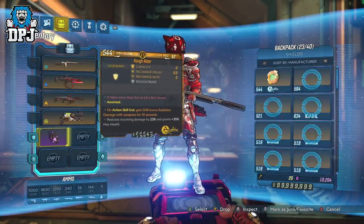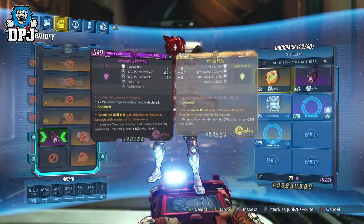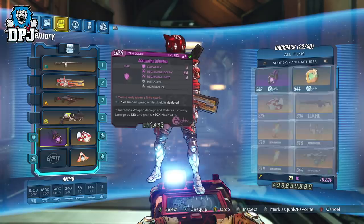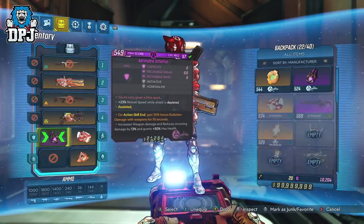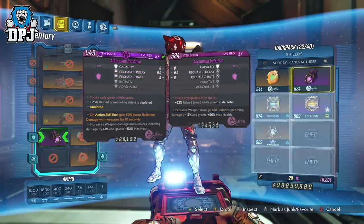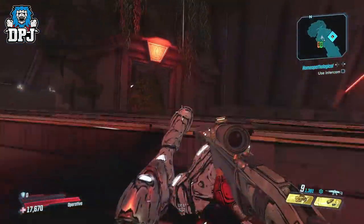Now if you do have two Adrenaline Initiative shields, if you switch between the two inside your inventory, the reload stack stacks twice as quickly. It results in your reload speeds being more or less non-existent, which results in some crazy DPS potential.